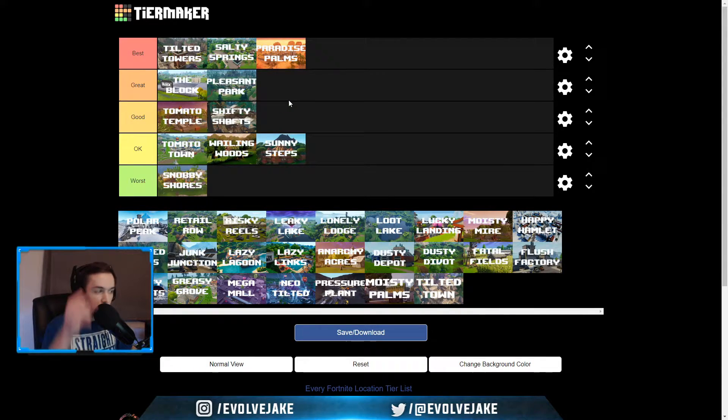Pleasant Park — I'm going to put this at great. I think it was a really good location. I didn't go to it as much just because of the amount of mountains around it. But especially in Season 1, pre-Tilted Fortnite, Pleasant was one of the best locations on the map for high kills. And even today on the Chapter 2 map it is a spot that I enjoy going to. Lots of loot, lots of people, big location — it does take a while to loot, but I would definitely put it as great.